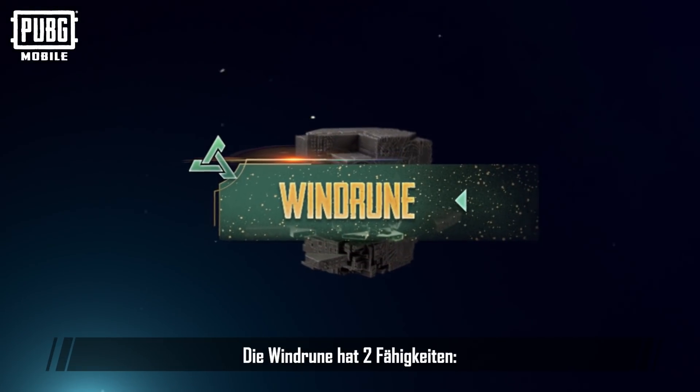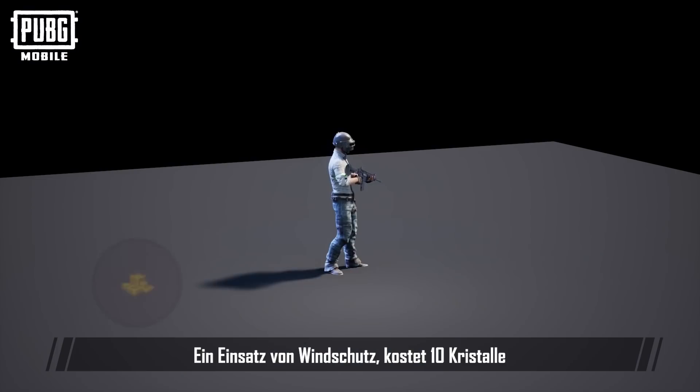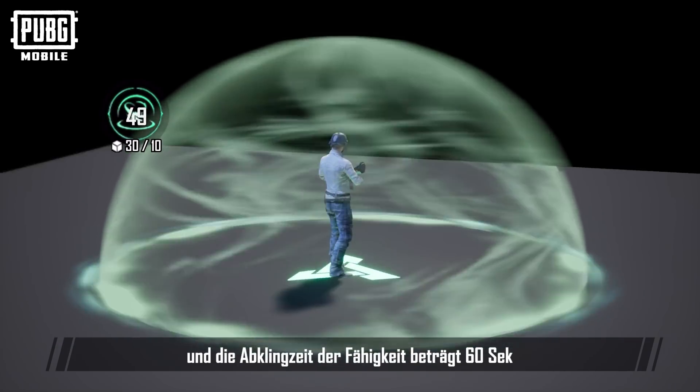The Wind Rune has two abilities: Wind Shelter and Wind Boost. It costs 10 crystals to use Wind Shelter, and the skill cooldown is 60 seconds.